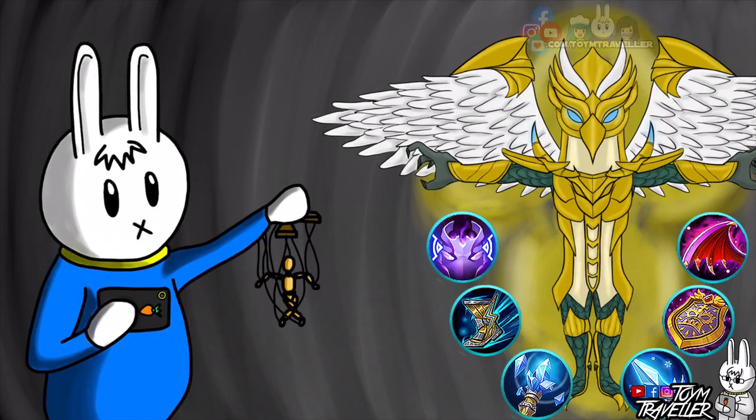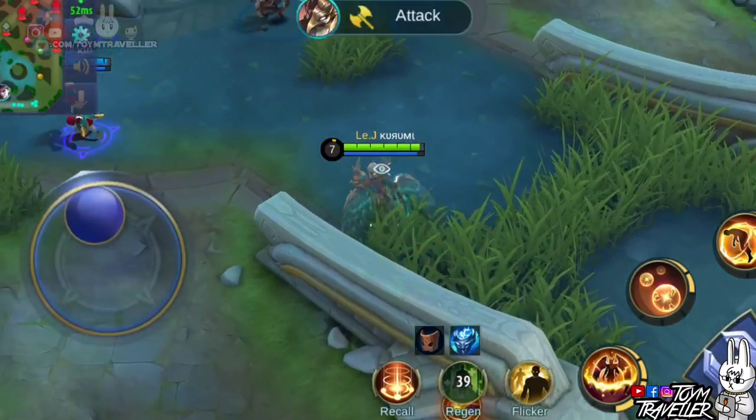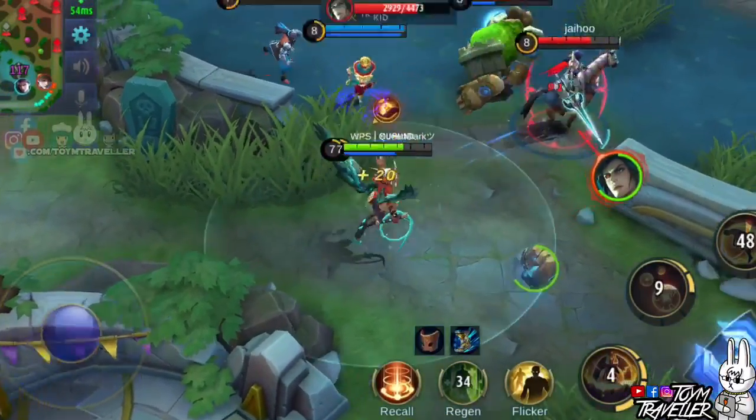What up humans, Kurumi here, and welcome to the Mobile Legends Boot Camp. In this video, we are going to talk about the support fighter hero, Kaja. Kaja has a good set of mobility, crowd control, buff, and area of effect skills. Our Nazar King, Kaja, is a support fighter hero.